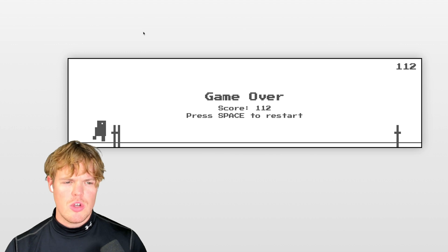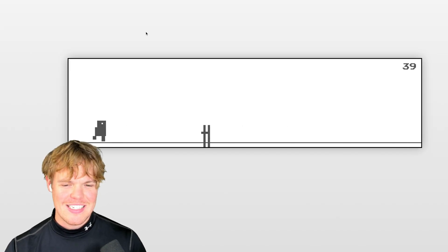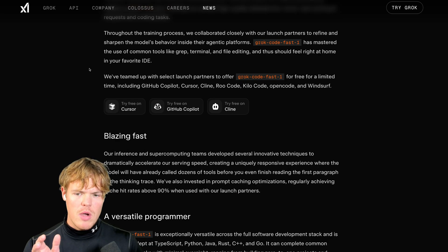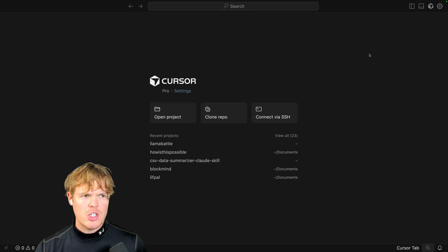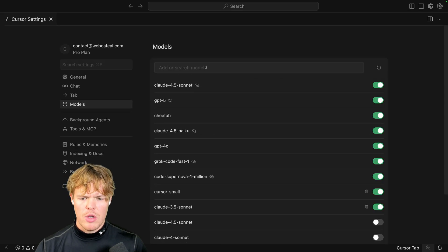I'm gonna real quickly show you how fast it created the dino game — y'all know the dino game from Chrome, where you can jump and avoid the cactuses. Look how fast this model works. If you even want to try this model, it's free for Cursor, free for GitHub Copilot, and Cline. Let's go ahead and make sure we enable it. I'm gonna come up to Settings and choose Models, and then we're gonna put in Grok.